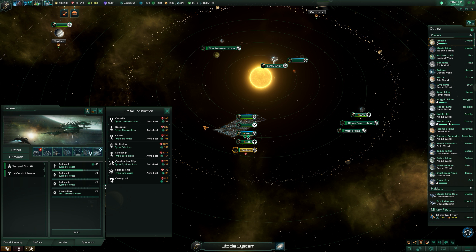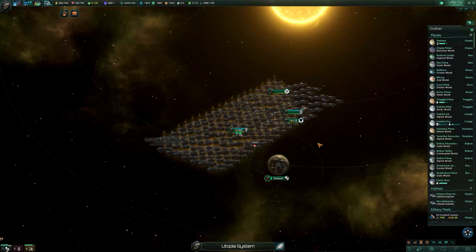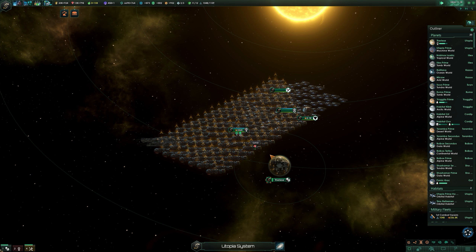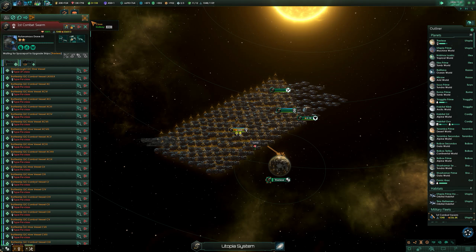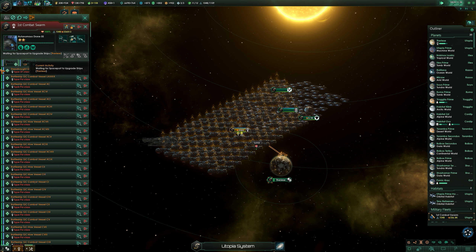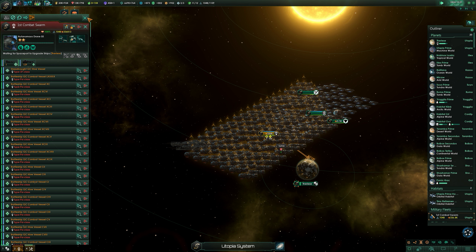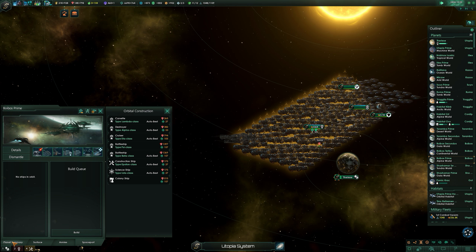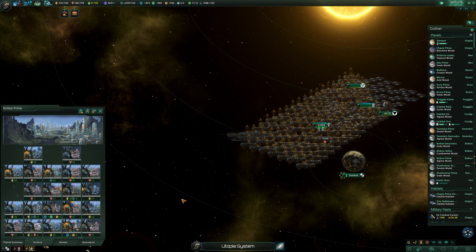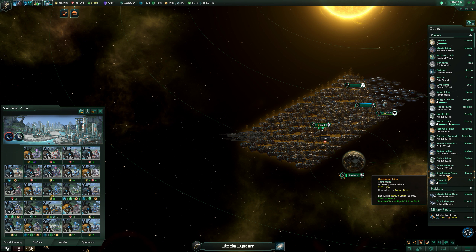So what is Stellaris? Stellaris is what's known as a 4X grand strategy video game. 4X stands for Explore, Expand, Exploit, and Exterminate. The closest relatable game that has been popular in the past has probably been the Civilization series of games. So just think of Stellaris as kind of a futuristic, space, real-time version of Civilization.